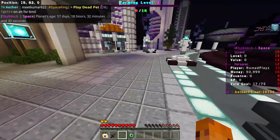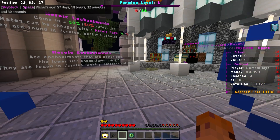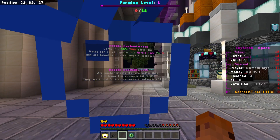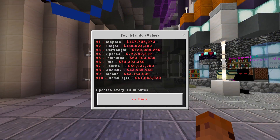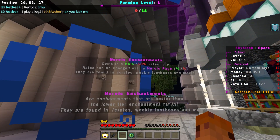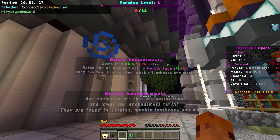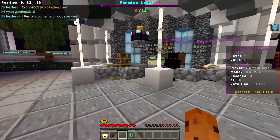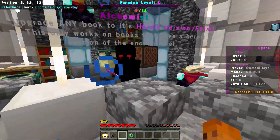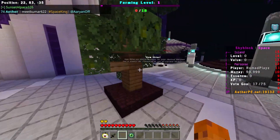The current galaxy is around two months old, so it's not too late to join — you can still compete. Looking at the top 10 islands by value, the top island has 147 steps, which is a lot. Heroic items come in 50/50 rates and the rates can be changed with a heroic page — they can be found in weekly loot boxes and more. There are also different enchant systems on the server.